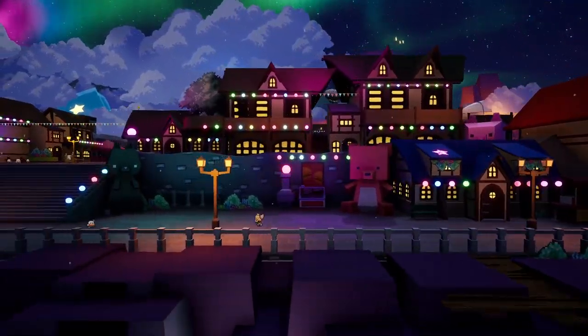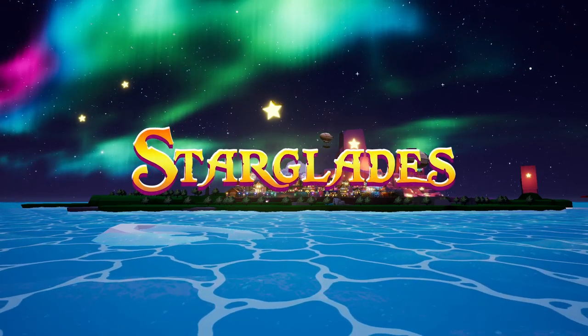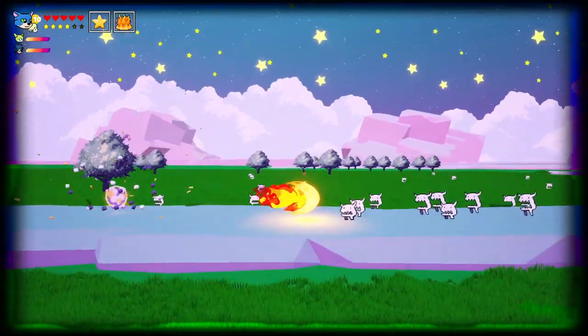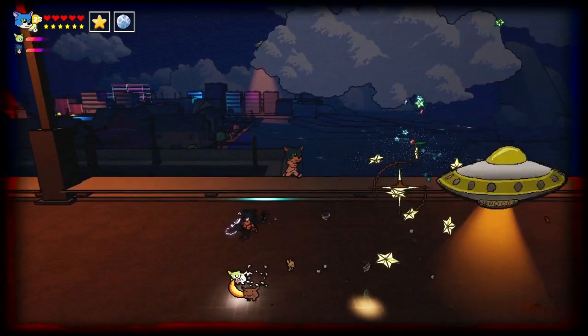With aesthetics inspired by older generations of comics and flash games, Starglades is a 2.5D platformer that you can demo now. Download their game from our forums and give Zenrock Studios your feedback.